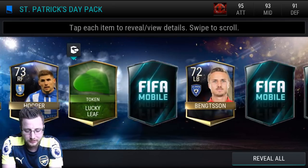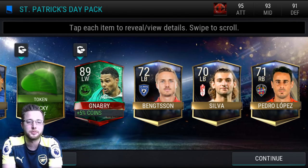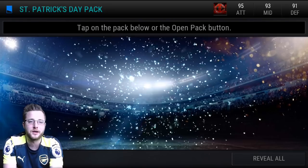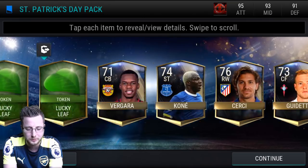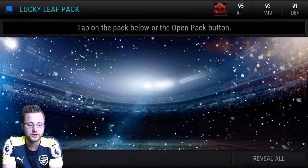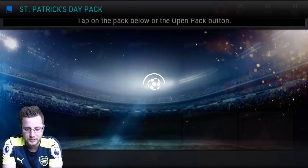Back to the St. Patrick's Day pack. There is a left wing for us — that's not a bad way to do it. We got a player but unfortunately the player is not gonna be able to trade in for us, so a little disappointing. On to the next St. Patrick's Day pack, let's reveal all. Oh boy — a bunch of Lucky Leafs and a knot out of that, and the knot is guaranteed, which is a little unfortunate. But the next Lucky Leaf pack is going to get us another leaf out of there.